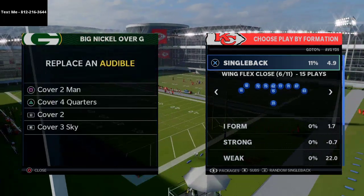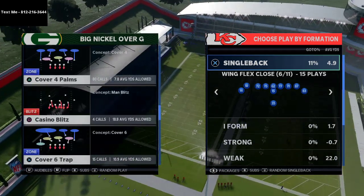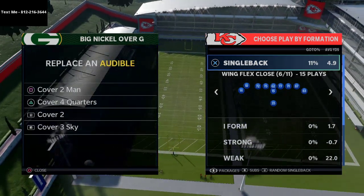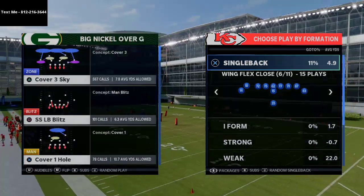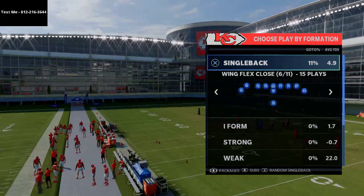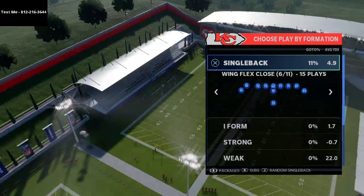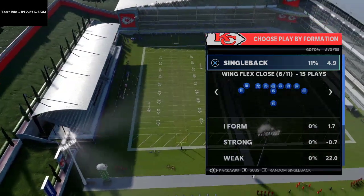The one issue, at least from what I've seen in Madden so far, is that even though you can get the ball out quick, your receivers might not be open and the pressure can come in really, really fast. So we're going to plan for that and give you kind of what I would do with this.